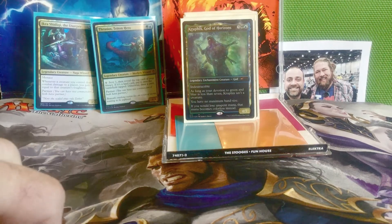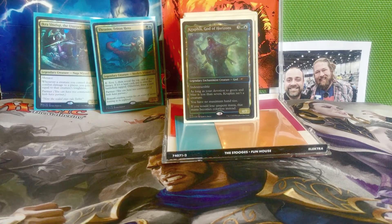Next we have Kruphix, God of Horizons — three, a green and a blue for a 4/7 god with indestructible. As long as your devotion to green and blue is less than 7, Kruphix isn't a creature. You have no maximum hand size, and if you would lose unspent mana, that mana becomes colorless instead. Normally mana empties from your pool at the end of every phase and turn, but with Kruphix you save all that mana as colorless — really great for casting our Eldrazi and just storing a bunch of ramp.